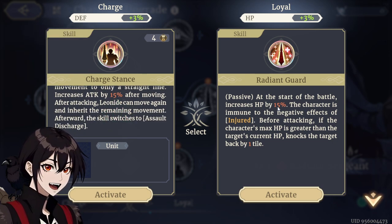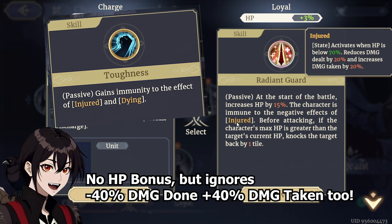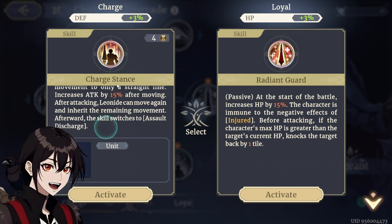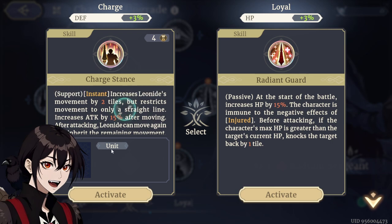Assault Discharge we can't even see here. Start of Battle increases HP by 15%, the character is immune to negative effects of injured — that's actually not bad. Peggy's 20% less damage, 20% more damage taken, but only injured. The other passive ignores all the health-related mechanics. Before attacking, if the character's max HP is greater than the current target's HP, knocks the target back one tile. I'm feeling Radiant Guard a little bit, mostly because Charge Stance locks his movement into a single straight line, but he gains extra damage, and this one is an instant skill too.